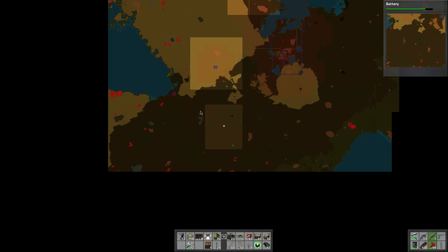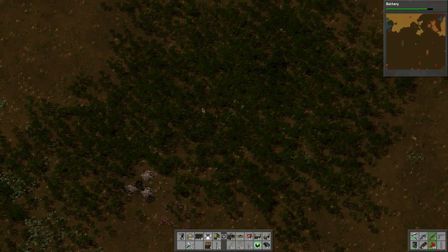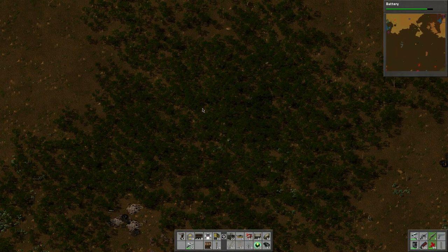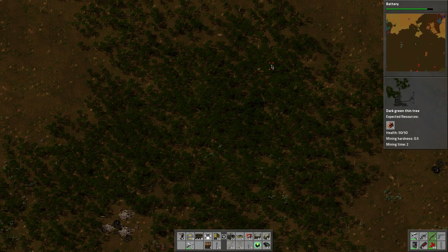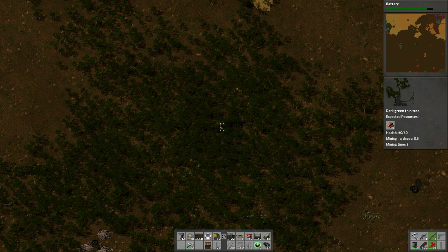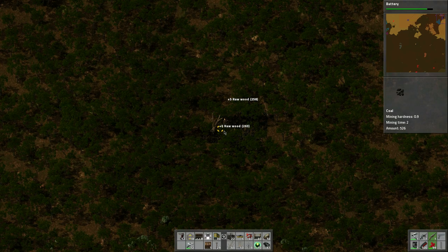Let's go to the map. That pretty much took out the whole area - this whole area down south is now clear. Looks like there's a coal deposit in here somewhere. Let's chop up these trees here to open this up so I can see what we're working with.